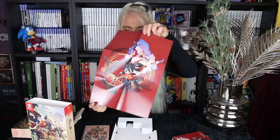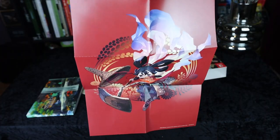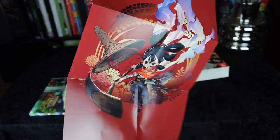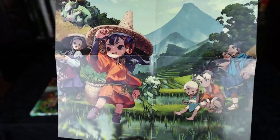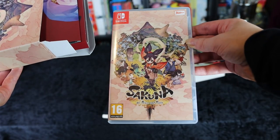And here we have a poster which you can frame and have on your wall, of the beautiful artwork of Sakuna. Here we have Sakuna and her friends with the rice field and fields in the background. And last but not least, we have the game — the physical game of Sakuna.